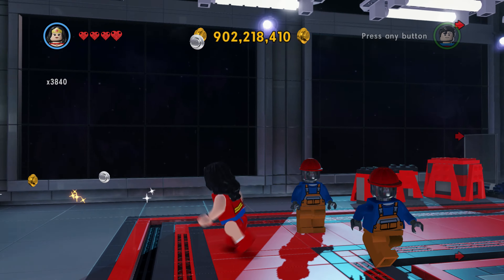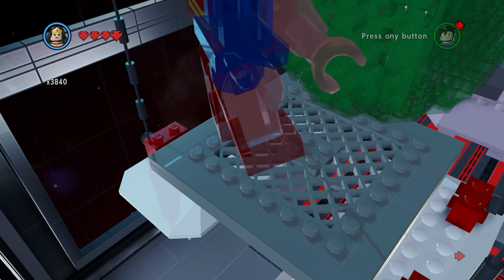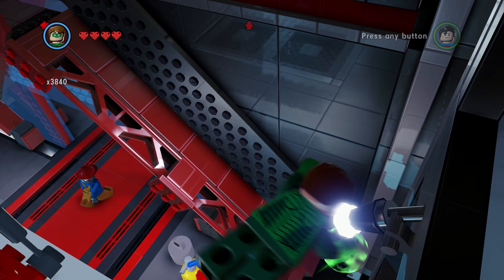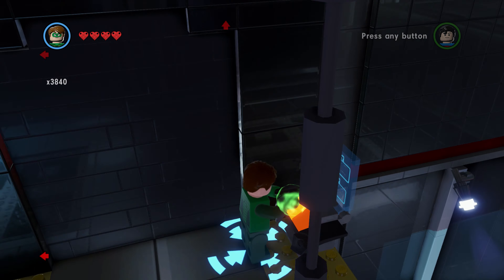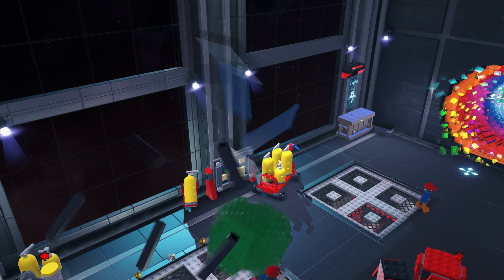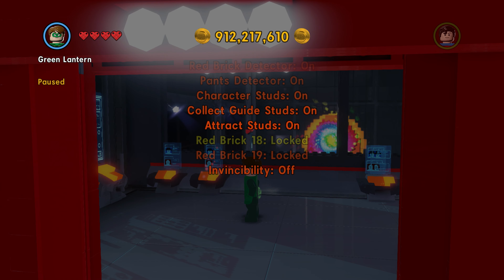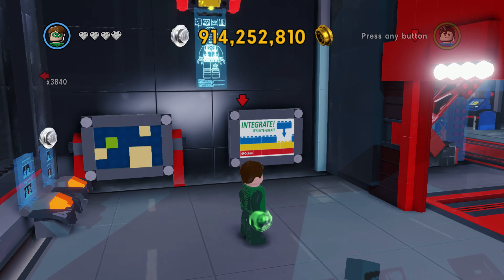Is it Green Lantern that needs to do this? Let's be Green Lantern and see if that's him that needs to do something about this. Maybe not. Invincibility seems like a useful thing to have on, especially for the levels — so let's have that on. But if it starts to get a bit boring or repetitive, then I will switch that off. I don't think he has the ability to grab things, so let's become Diana again.